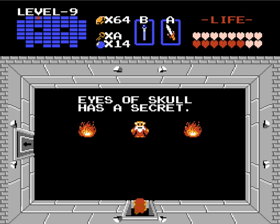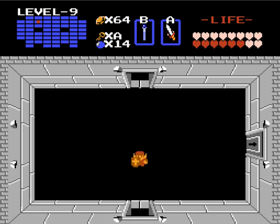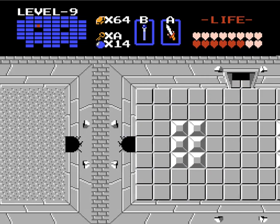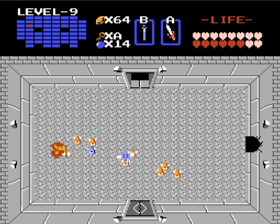'Eyes of Skull has a secret,' he says. Now of course what he's referring to is the fact that the room right below — in the Eye of the Skull, as it were — is where Ganon's hiding out. Actually, technically that's not true. That's where Zelda is. Ganon's in the room right below it.